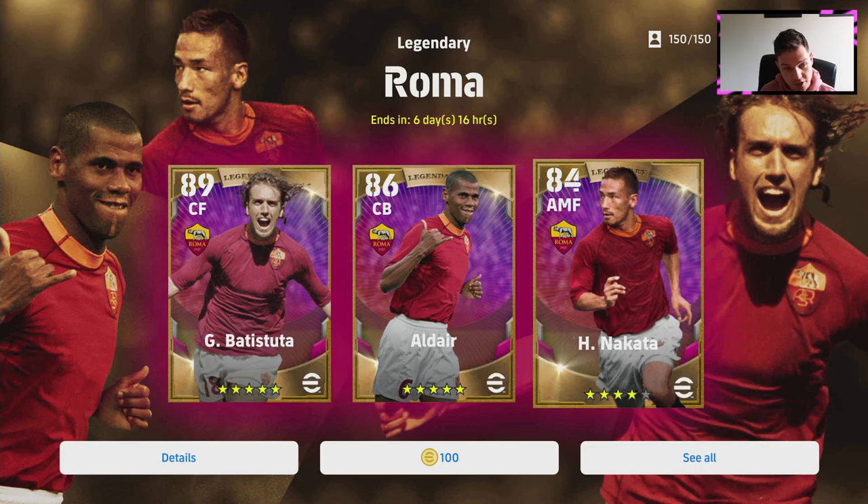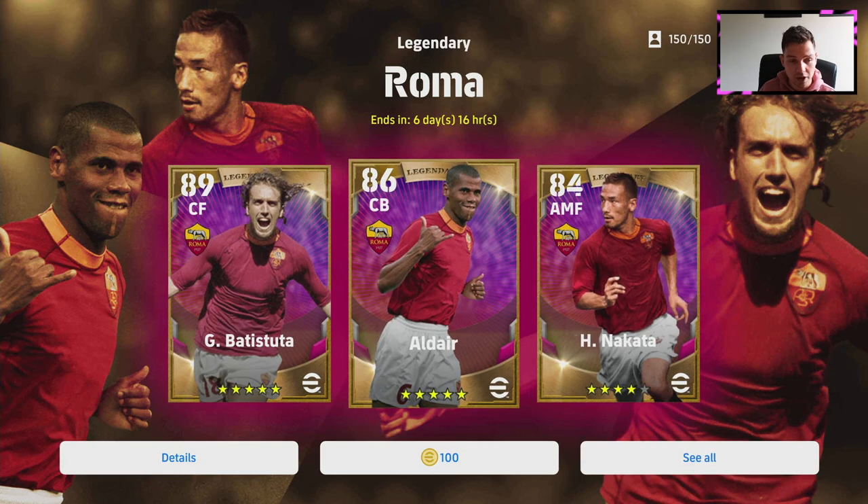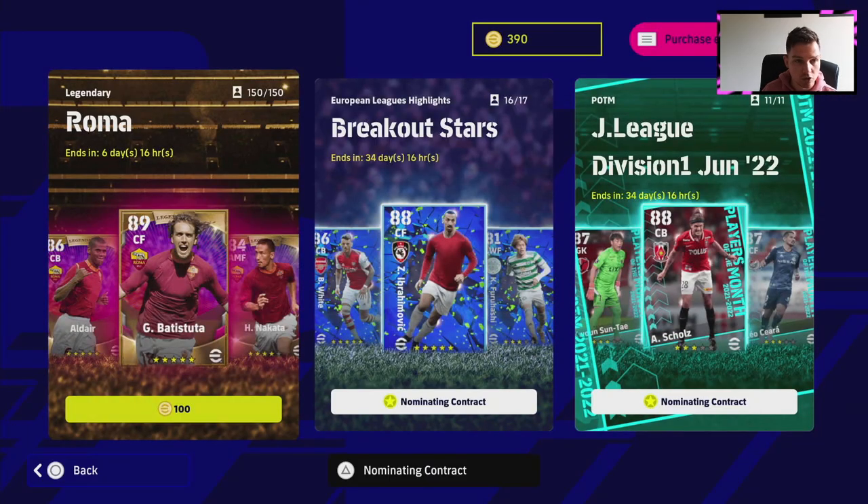As you can see on the screen, we have three new legends added to the game: Batistuta, Aldier, and Nakata. I'm going to be doing specific player reviews and pack reviews on these. They're a mixed bag, but Nakata is quite a decent player if you check his stats, and Batistuta is obviously going to be a really good goal scorer.